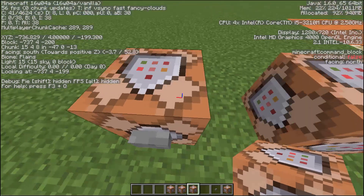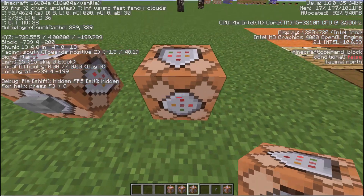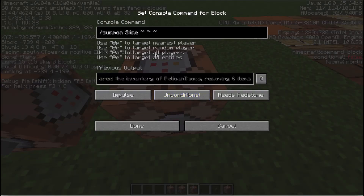I come over here and I'm looking at this coordinate, which is negative 737, 4, and negative 199. So tilde, tilde, tilde represents negative 739, 4, and negative 199. Instead of having to memorize it, it puts you into that specific spot. It's very, very handy.